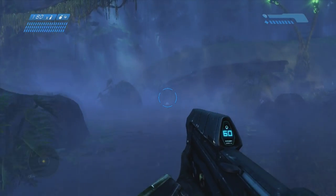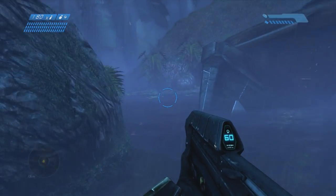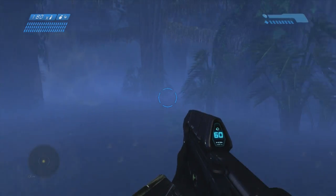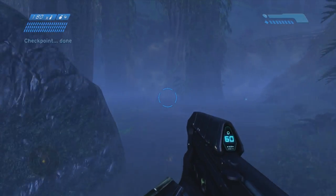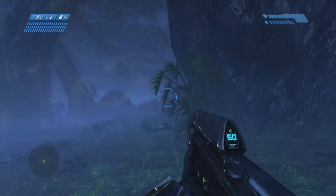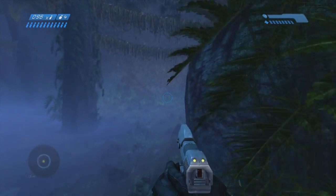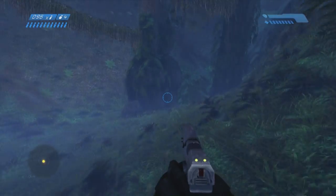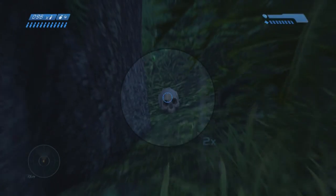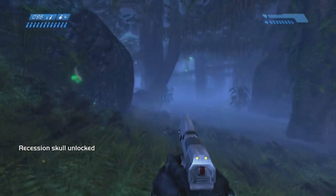The next one is on 343 Guilty Spark, right at the beginning of the level. Go to this crashed Pelican and take a little left. Get to this big rock on the left and wrap around it, then hug this wall. There are two trees right in the corner — the skull is next to the bigger tree on the left, to the right of that big tree.